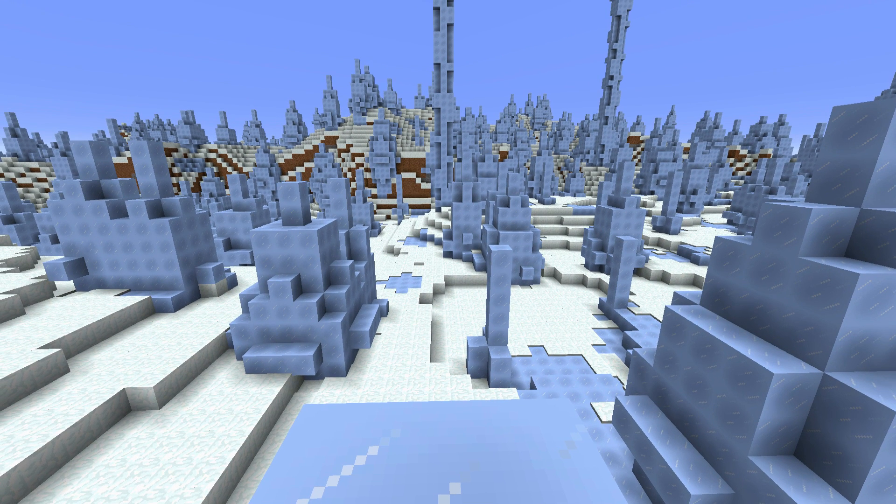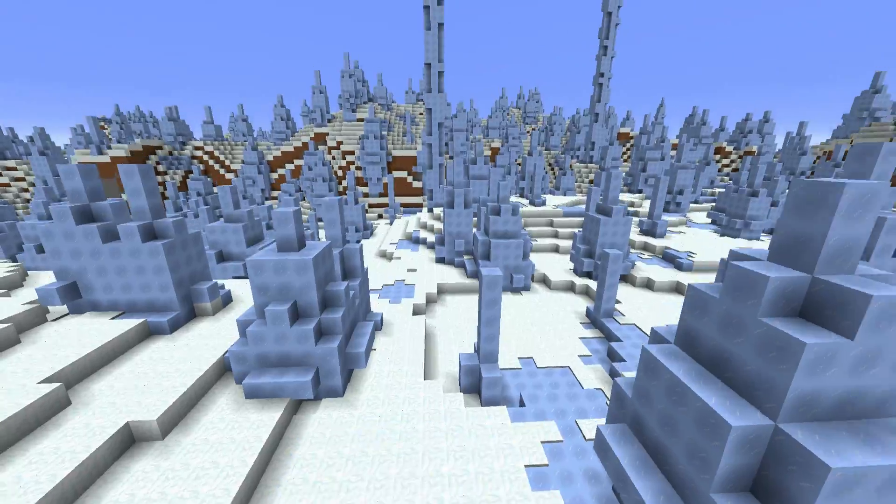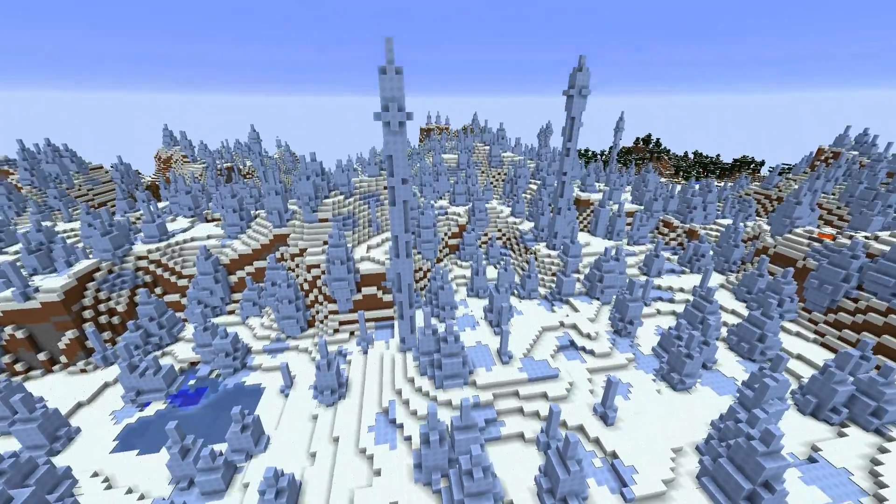I've been looking for a seed for you where you spawn in an ice spikes, and the one that I found is quite epic because it also has all biomes within just 2300 blocks, which is not a lot, so you can find everything you need quite close by and have this epic spawn. If we just fly up, you will see the dimensions of this.